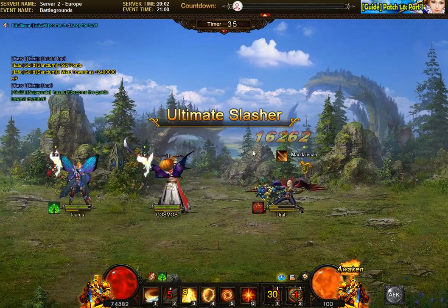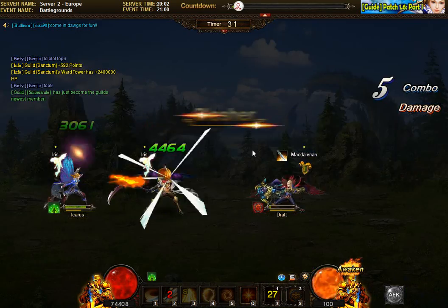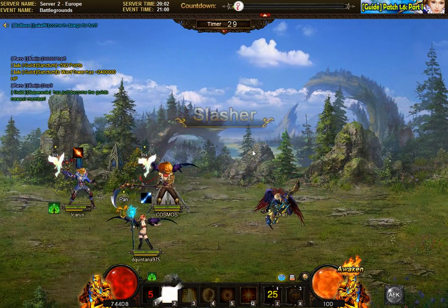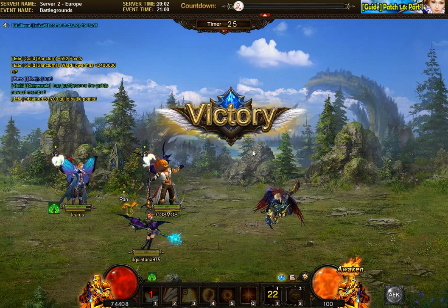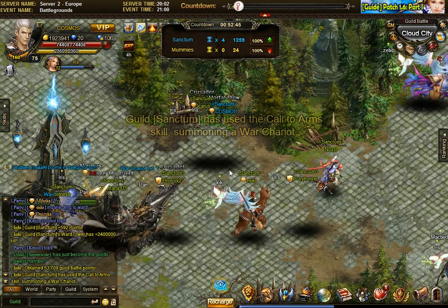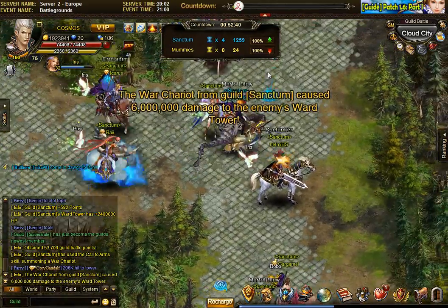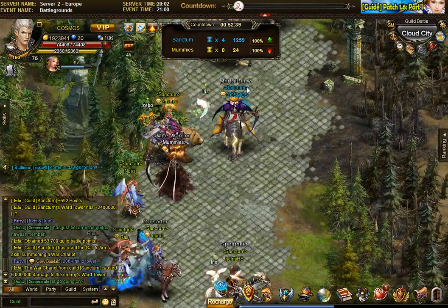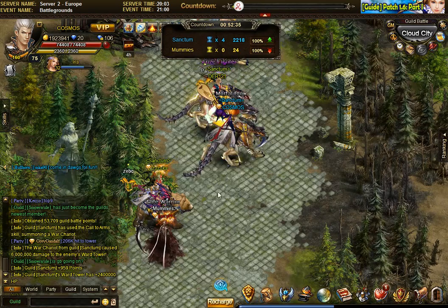Hey guys, part 2 of the let's play and a guild battle. I'm a little bit late to start recording because I wanted to eat something, but not too late, just a couple of minutes. I'll show you the next battle and the power-ups of the sylphs. The guild battle dynamics have also changed — Sanctum now has four mini towers, giving us a 100% increase in damage dealt to the enemy tower.